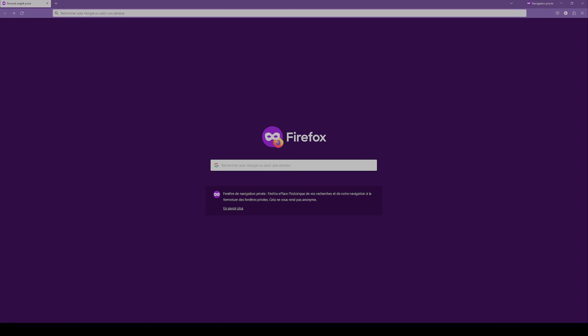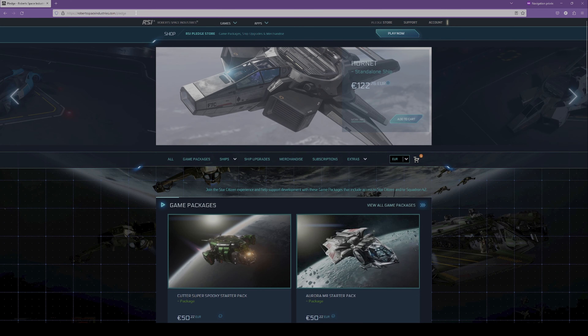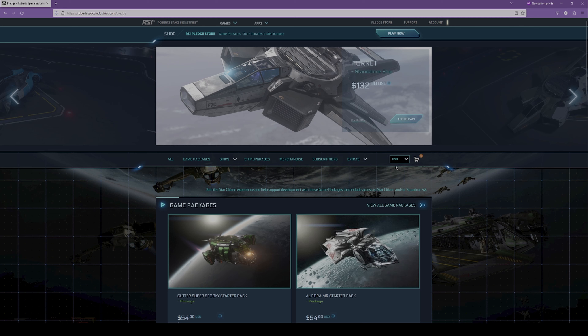As with every game, the start of your gaming journey begins with a game purchase. For Star Citizen, you will have to open your browser and go to robertspaceindustries.com/pledge. You might find this already confusing — why would this game's page be called robertspaceindustries.com instead of Star Citizen, you may ask.